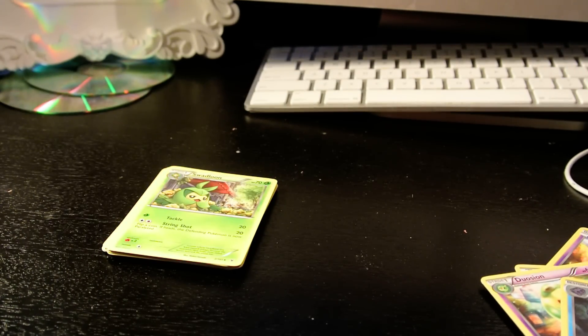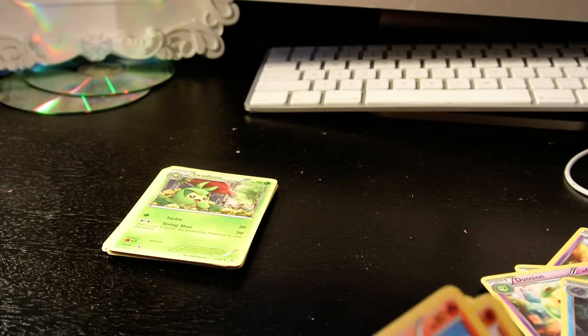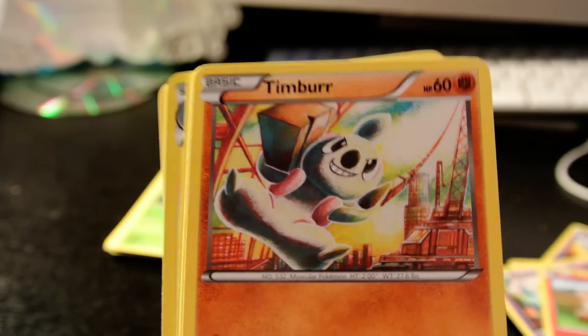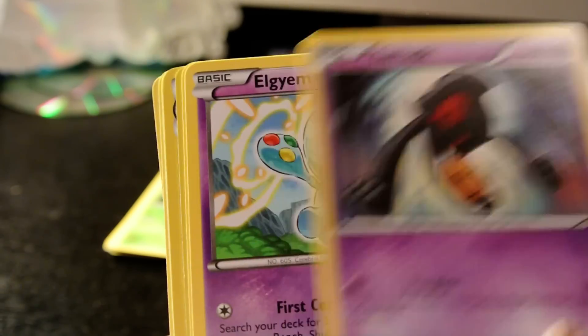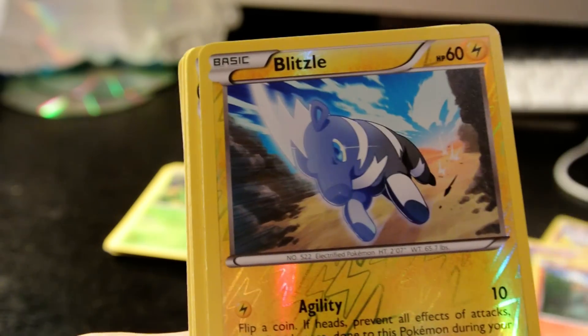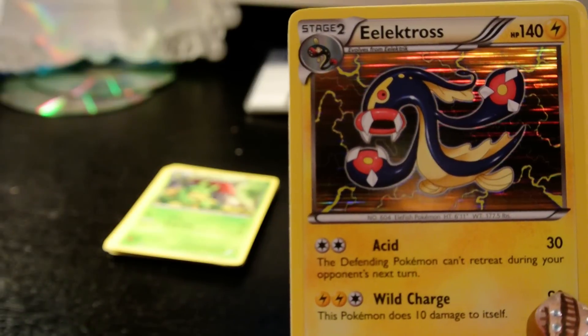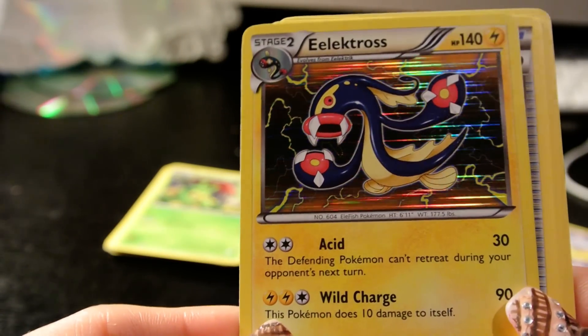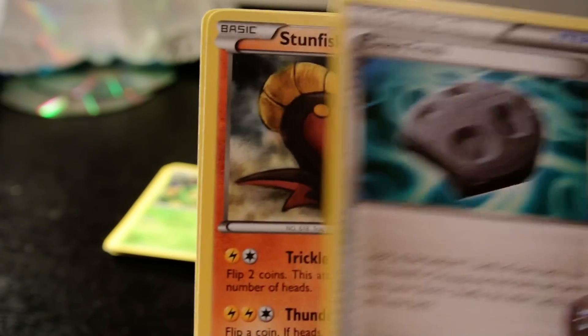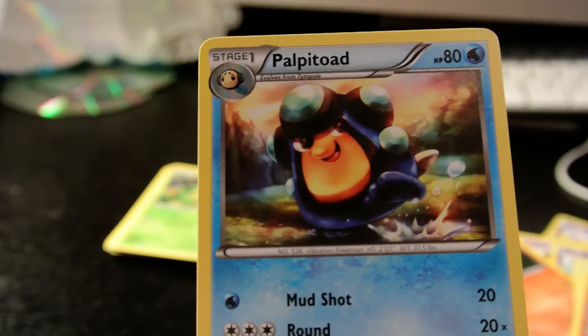And where's your last pack? My last pack. Okay. Where's Larvesta, Timber, Yamask, Algeum, Goit, Blitzel. Oh, three helmets — oh, nice. Electros, Trainer, Stunfisk, and Palpitoad.